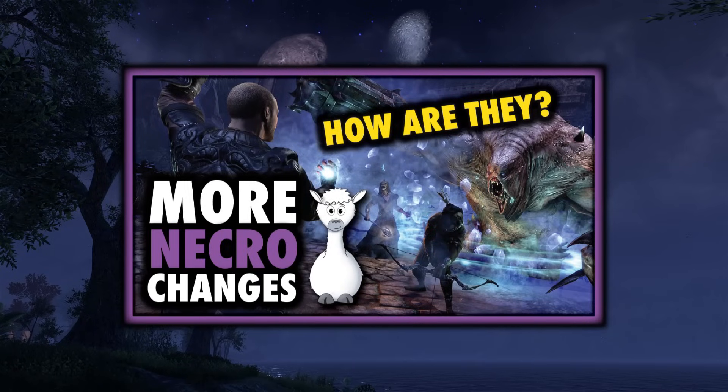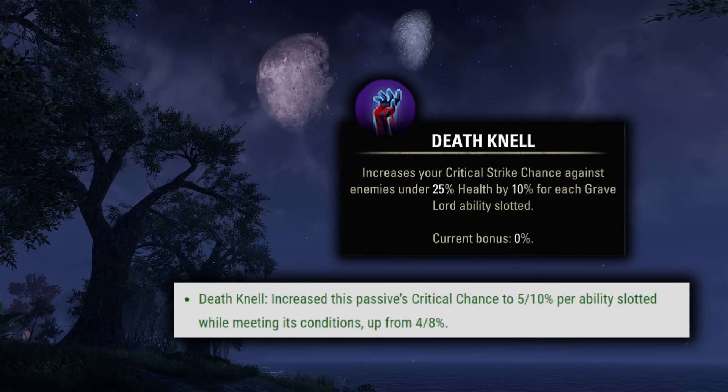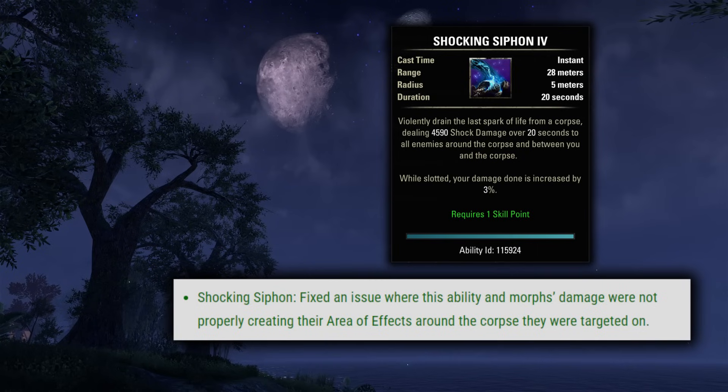It's in the playlist I have for patch notes if you want to dig into that more. Next up with the Necromancer, they changed Death Nell — increased this passive's critical chance to 10% per ability slotted while meeting its conditions, up from 8%. This is pretty nice and many builds will be sitting near 100% crit chance in Execute now. Then they fixed the bug with Shocking Syphon where this ability and its morphs' damage were not properly creating the area of effect around the corpse they were targeted on.